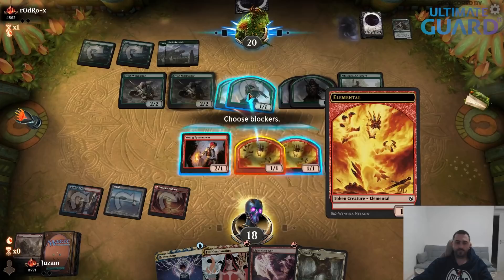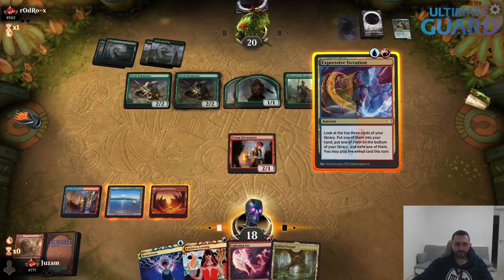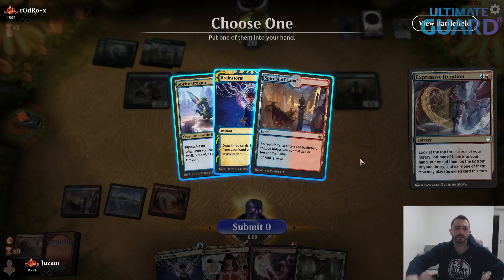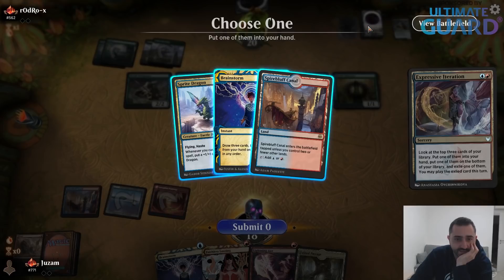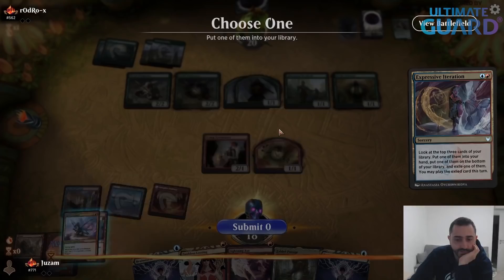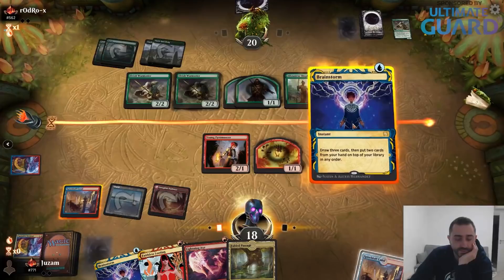If you're the opponent, you don't really want to be attacking here because you have a lot of Lords in your deck and the Shepherd ready to activate — it doesn't make sense to trade creatures. Let's find Phoenixes. Can't play the Canal — it comes into play tapped. I can get two cards out of this by playing Brainstorm and a tapped land. I don't think that's good enough. I'll play Brainstorm first, try to find a Phoenix. Okay, that didn't work — discard Canal and Brainstorm.